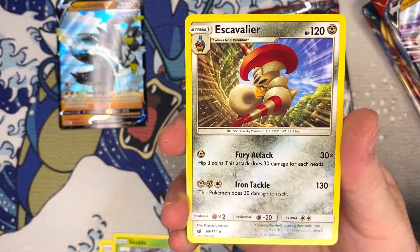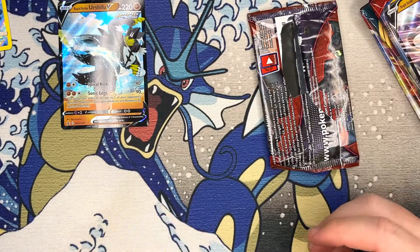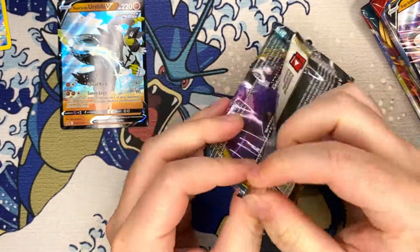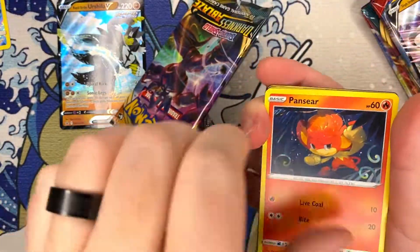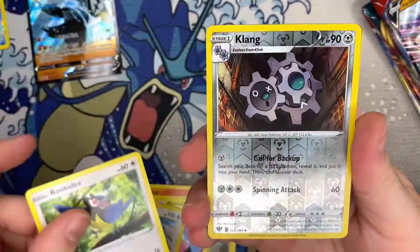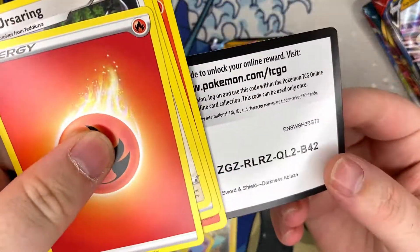Can we get it? No, we cannot. But you know what, that's all right — it's all about the journey. All right, what do we got next? We got Darkness Ablaze. I think we've gotten pretty much everything we need out of this set as far as cards we want. So yeah, we'll just take whatever — ain't too picky. Let's give us something, man.